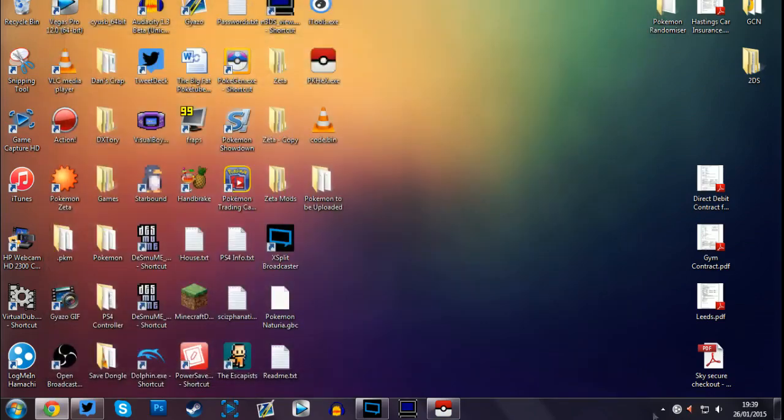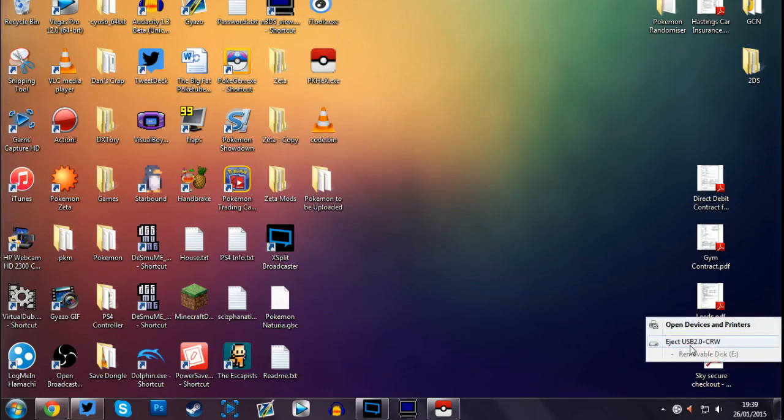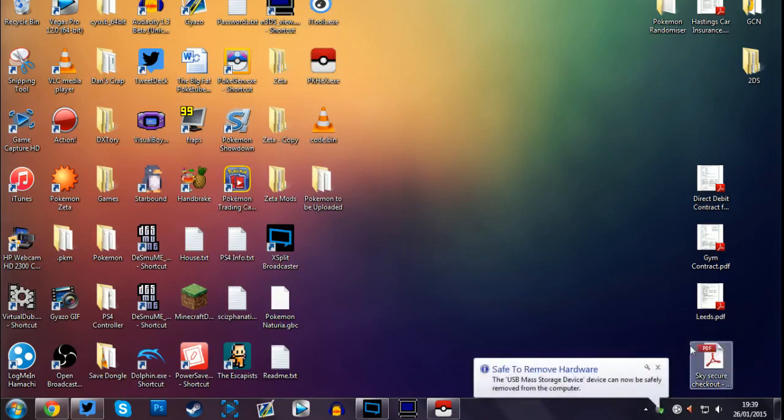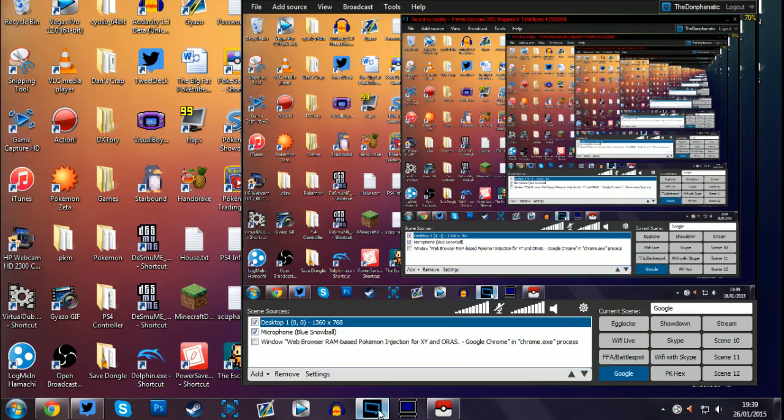That is all you need to do with your SD card and computer. Once that's done, close it down and click Eject to safely remove the hardware and avoid any risk of corrupting data. I'd also like to point out this should work with cartridge Pokémon games — not sure about downloaded ones, but I think it does it based on whatever program is running at the time.